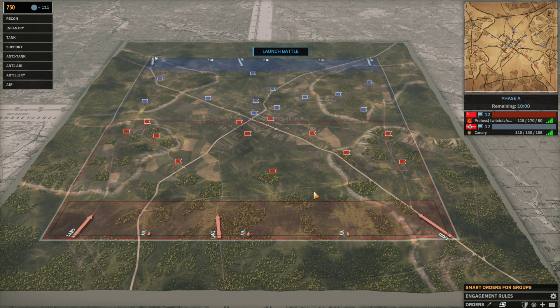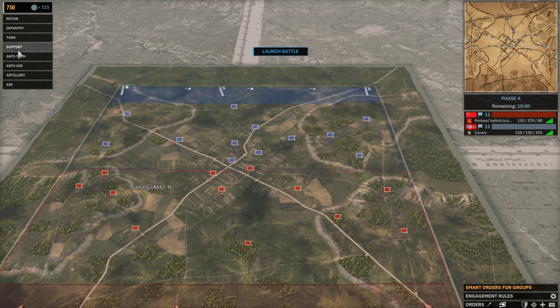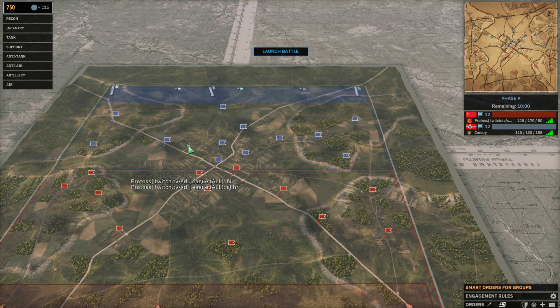Hello everyone and welcome to another Steel Division 2 ranked, this time with the division we had a look at in the last deck deep dive - the 358th, which you can find up in the corner if you want to see how this deck was made. We play against 3rd Falschirmjäger on Harushai.